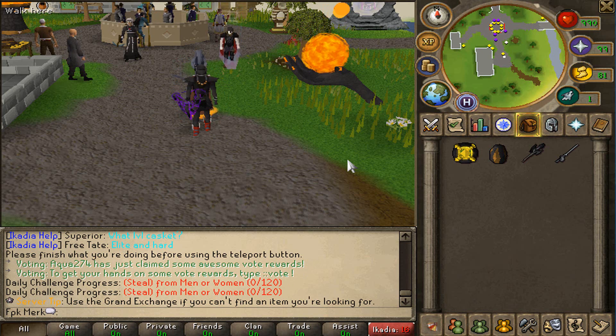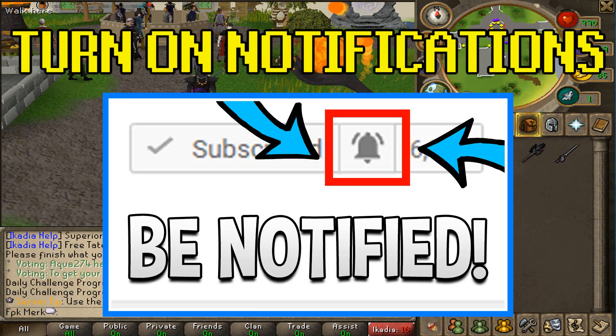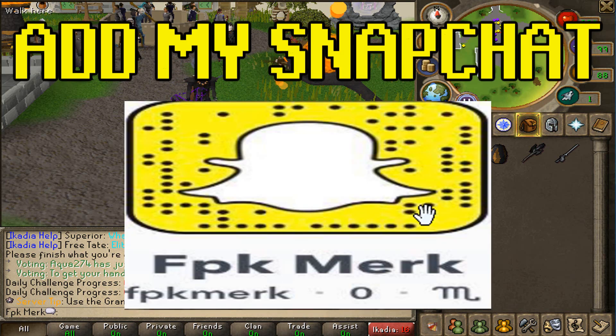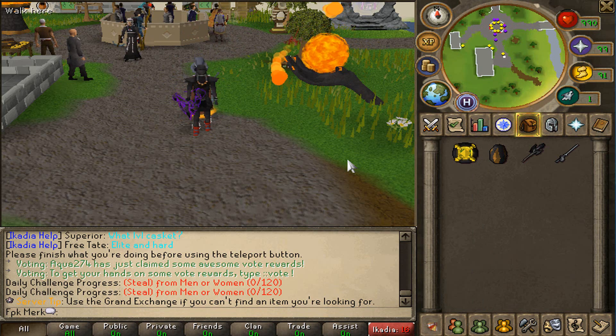To be entered in the giveaway, make sure to like the video, comment sharing my in-game name, subscribe to my channel, turn on post notifications, come join my personal Discord, and also add me on Snapchat: fpkmerk — no space. That is all you guys have to do, good luck, and I hope you guys enjoy the video.